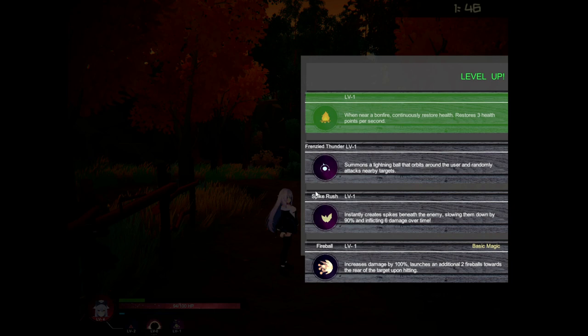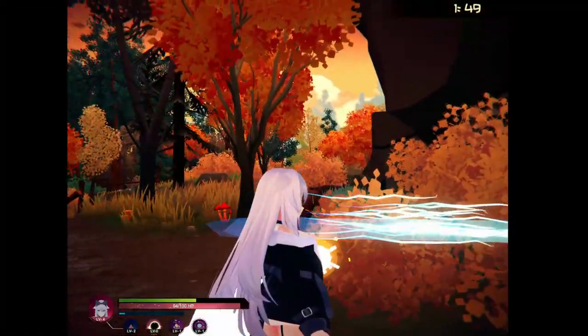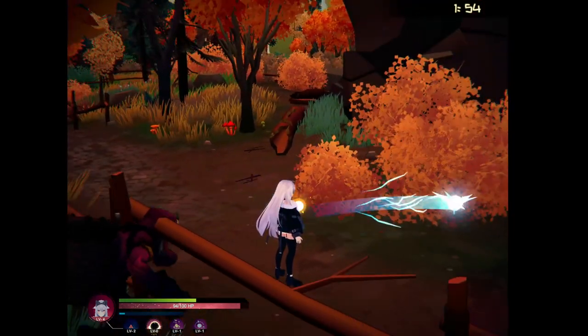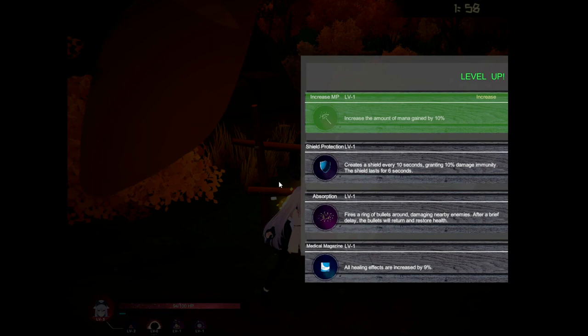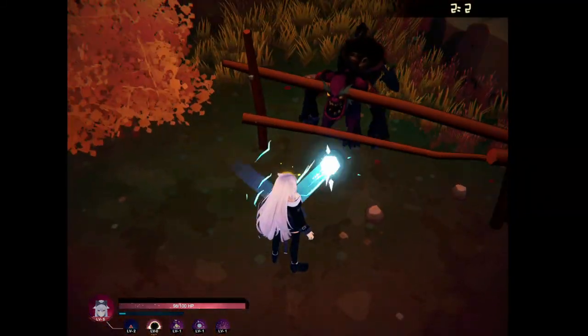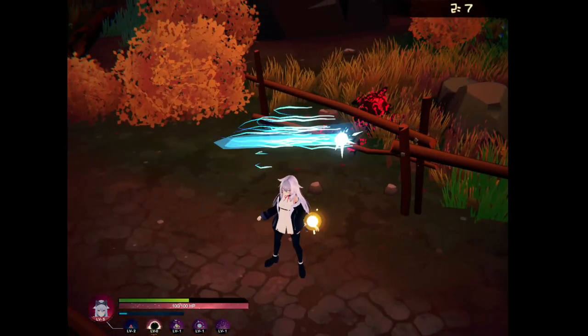Restore health — restore 3hp per second. Summon a lightning and attacks their enemies. Transit thunder seems like a good idea. No idea how I'm supposed to control my camera. Absorption — fire a ring of bullets around damaging enemies; after a brief delay the bullets will return and restore health. So it really is like a roguelite, but a very glitchy one, and 3D as well.